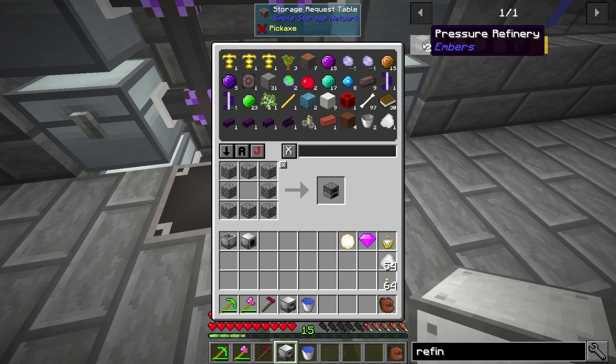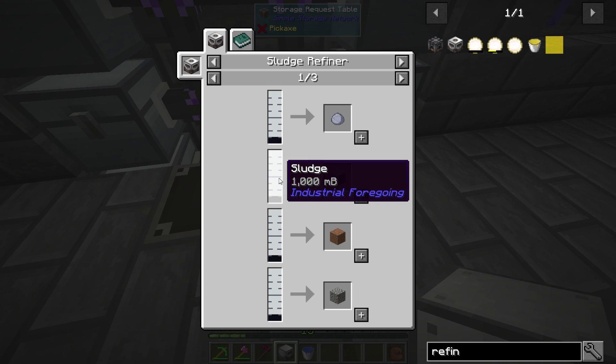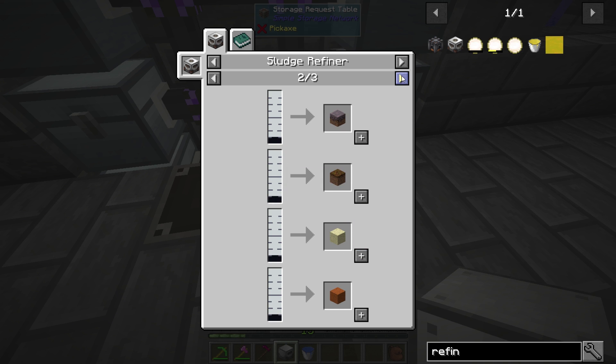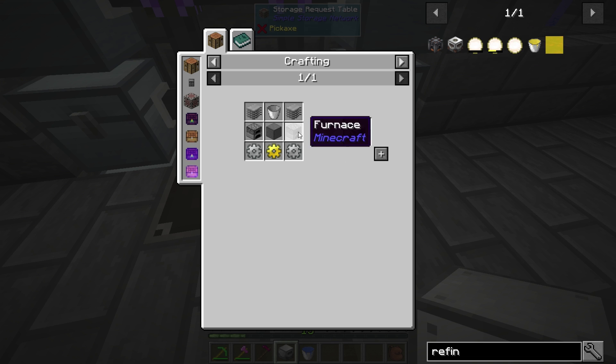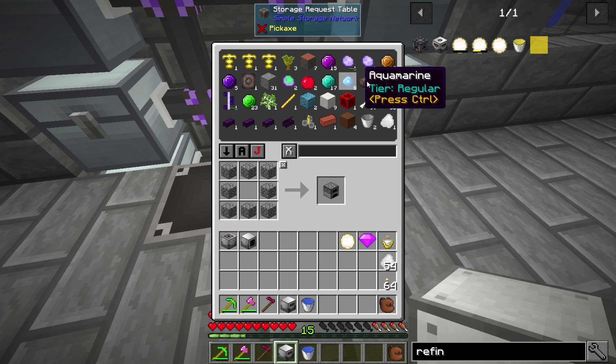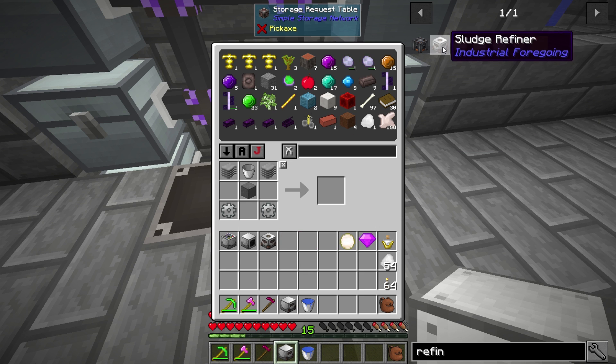The sludge refiner will give us some outputs. If you go to use on it - it turns a bucket of sludge into clay blocks, clay, dirt, gravel, sand - so it does have some useful stuff. Not too bad, and we do need to set up for it and power it. The whole point of this power setup is to be self-containing and just give me food.